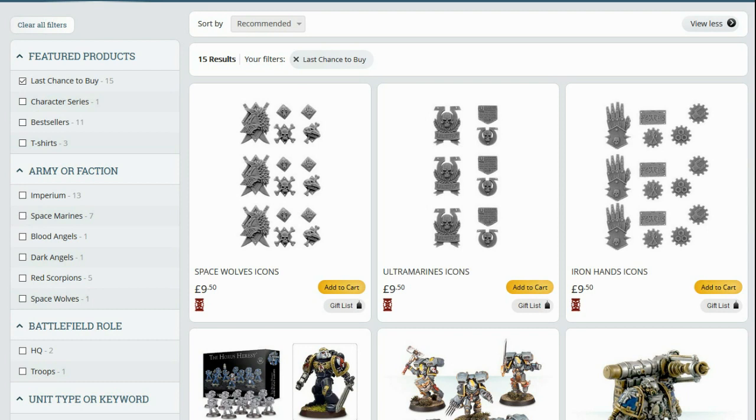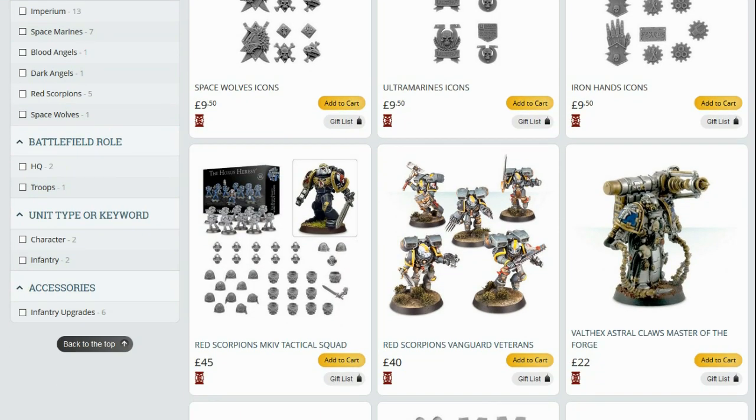Useful icons for the Space Wolves, Ultramarines, and Iron Hands. Well, that's a shame, but all three of those legions have good decal sheets, so not a huge loss. I know everyone's not comfortable using decals or transfers, but I can live with that.